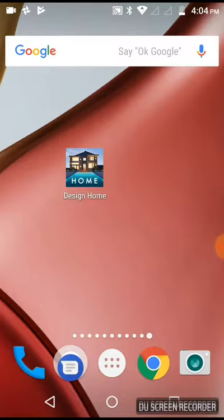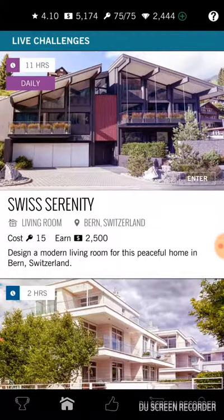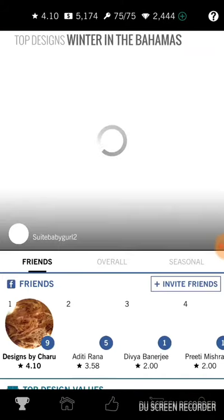The app I'm going to show you today is the Home Design app. This is the app icon — I've just clicked on it and it is opening. If I go through all the tabs here, the first tab...